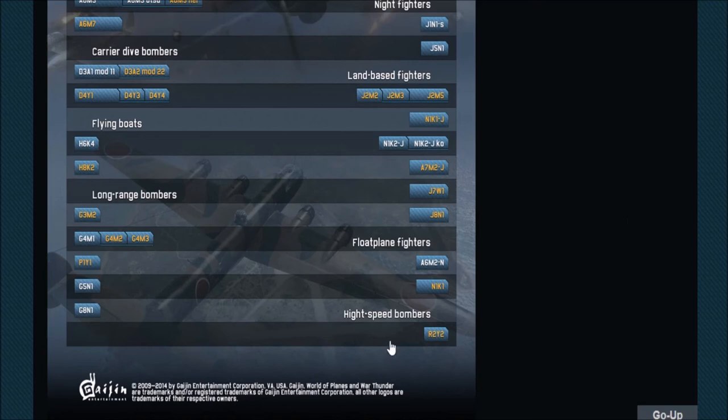Quickly moving on to the one and only floatplane fighter in this list — the M1K1, which is what the M1K1J was originally based on. It's a bit like the A6M2N, with two 20mm cannons and two 7.7mm machine guns, doing about 360 to 370 miles an hour despite having a large float to carry. This will make the floatplane section interesting — it'll be quite powerful armament-wise though outclassed in speed. I think this will still be a pretty good fighter overall.